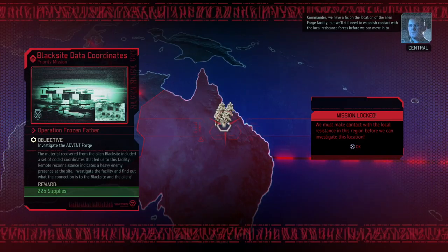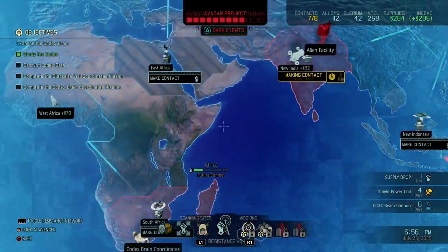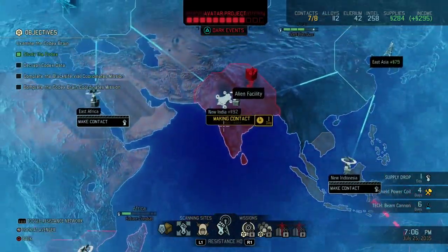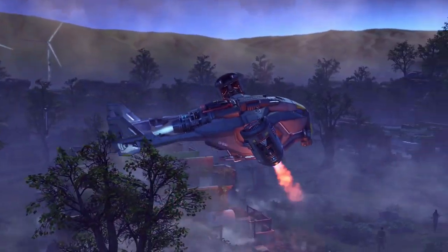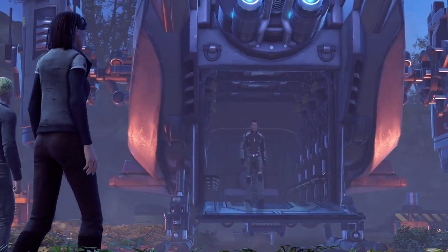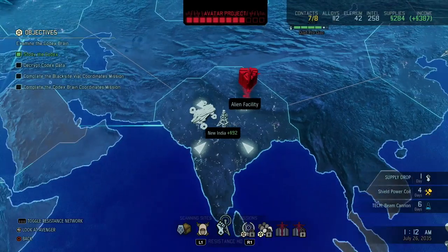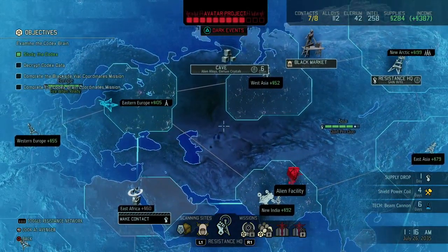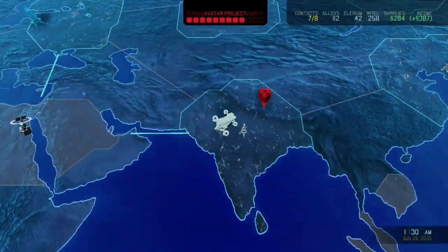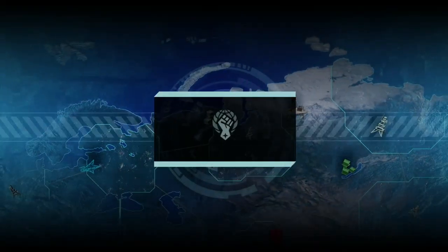Continue making contact — that unlocks another alien facility we can raid in case the Avatar project is coming to completion. 92 supplies extra — and I want to make that into a tower as well. The interesting thing is I do want to get that cave first. Supply drop in a day — that means the cave is going to start disappearing after our supply drop. Let's head towards that cave and try and get at least something out of it, because our Illyrium is really running dry.